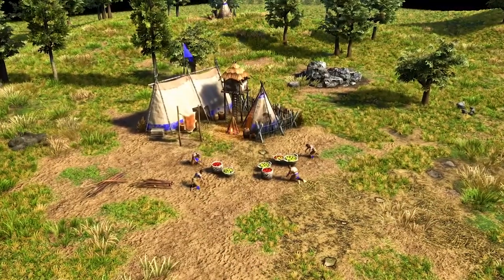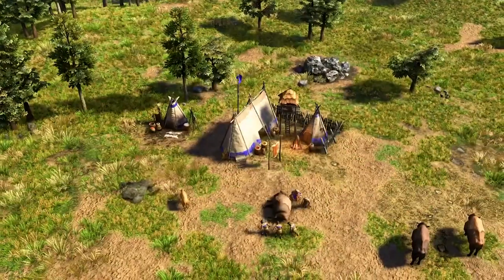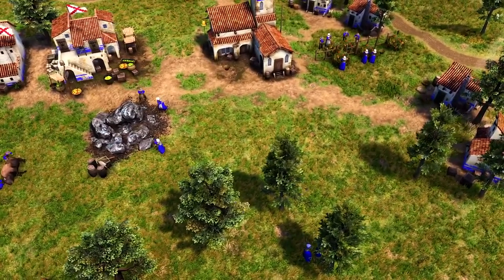Resources gathered by villagers are instantly added to your stockpiles, eliminating the need for drop-off points. This streamlined design helps you quickly invest your resources and expand your economy across the map.